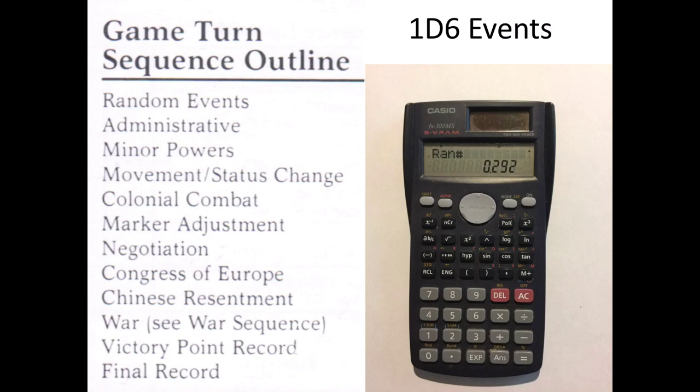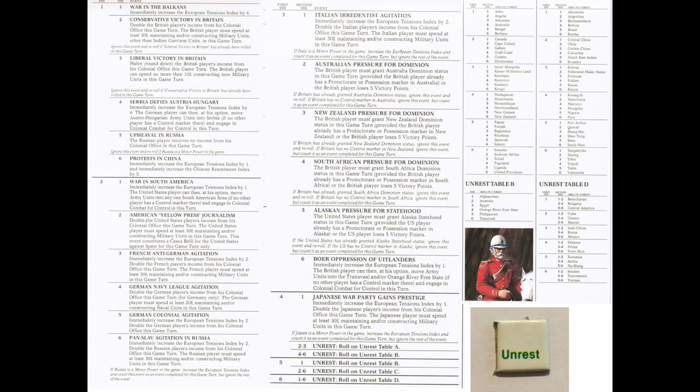Random number generation will be obtained via the random function of a calculator. The first phase requires rolling for the number of random events, and then rolling two dice to determine which random event will occur. Events can include domestic developments in the Great Powers or unrest in one of the areas. Unrest is important because it requires resident occupiers to garrison their states, but also permits the invasion of Chinese, Ottoman, and independent areas which are otherwise inaccessible.